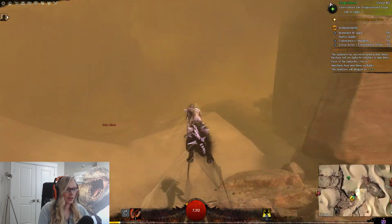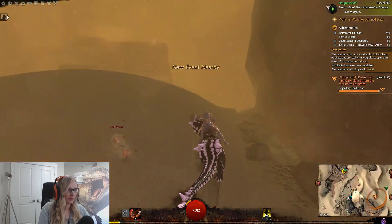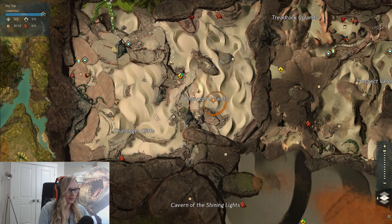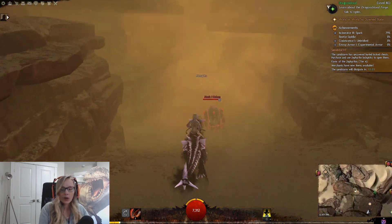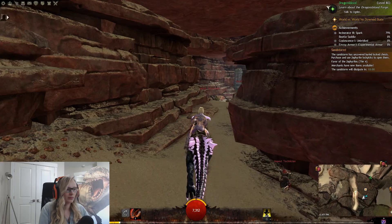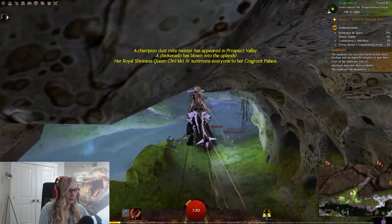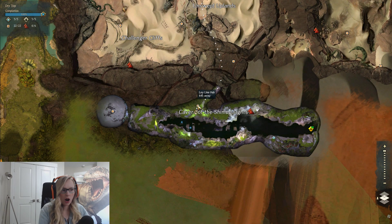I can't see anything. I think we're still going in the right direction. So I came down, followed kind of like the wall, and we're going to go down in here. I'm going underground. Alright, so we would've just got our ley line point of interest.